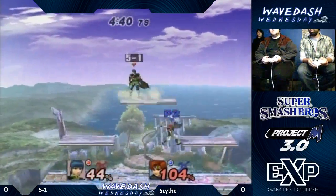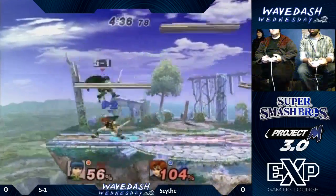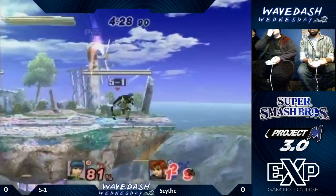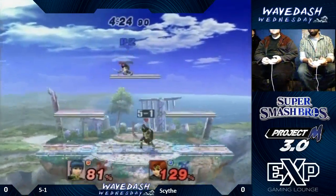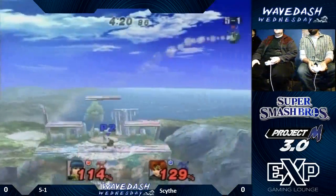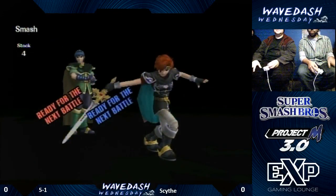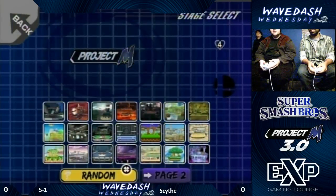That can play to the advantage because Roy — does Marth actually counter them? Yes, exactly. Both of them can edgeguard each other fairly easily, and it gets ugly. With the melee shields they finally introduced to PM, you can do the same shield trick you would do in Melee. And a great punish by Scythe off of a mis-tech on the top platform — that was a mis-tech with a great follow-up. Yeah, that's really bad.